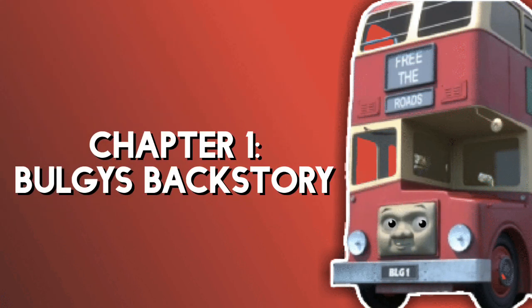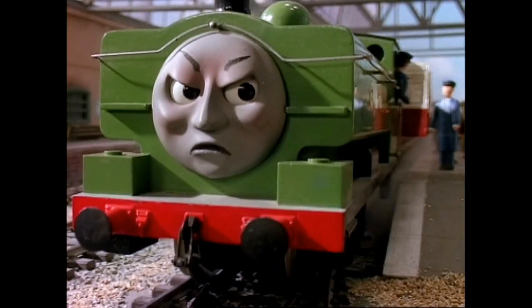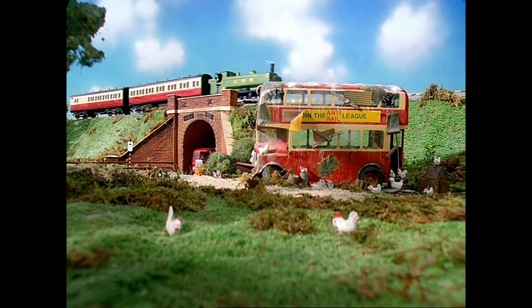Bulgy - what an interesting character with an interesting backstory. First he was rude to Duck and Oliver, then he got stuck under a bridge because he lied to his passengers, then he was turned into a chicken coop, and after that he was absent for ages.